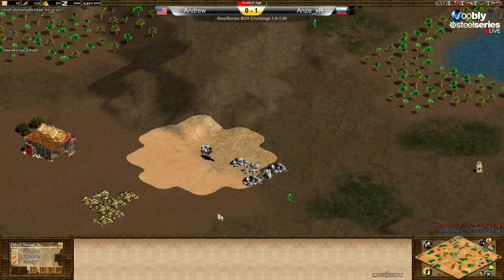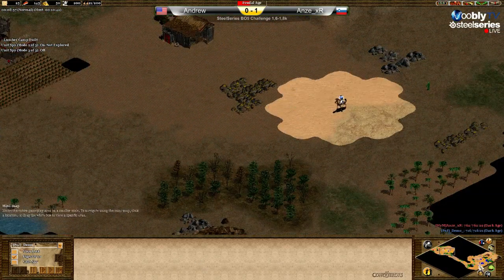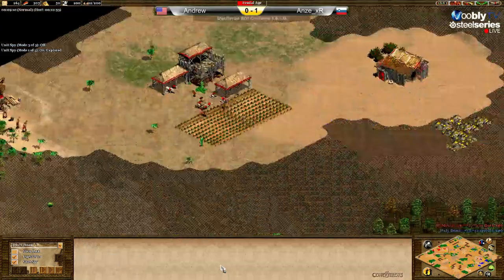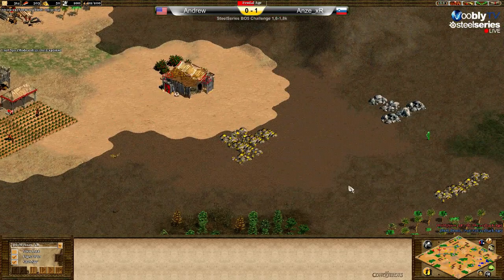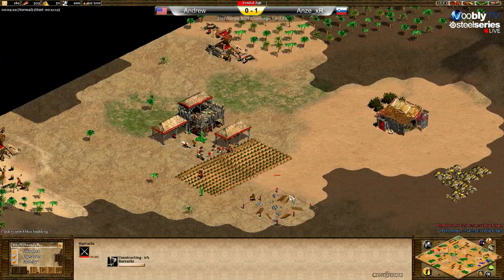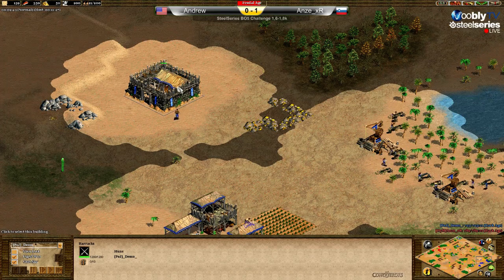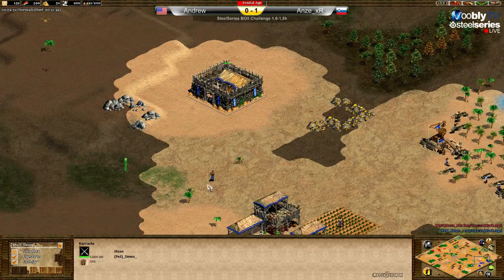He can see all these resources forward for Anze. Now building the barracks, spotted by Anze. Obviously he will also do a barracks — come on, you have the resources. I don't see Anze making a barracks... now he does. 22 and 21 population, no militias for either — so they will go scouts.